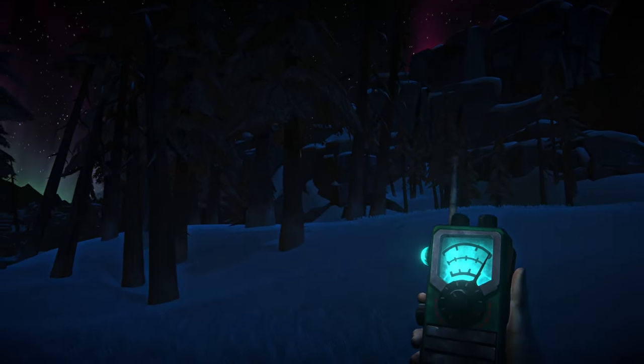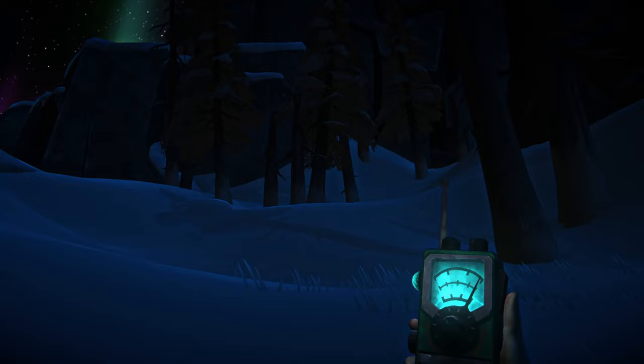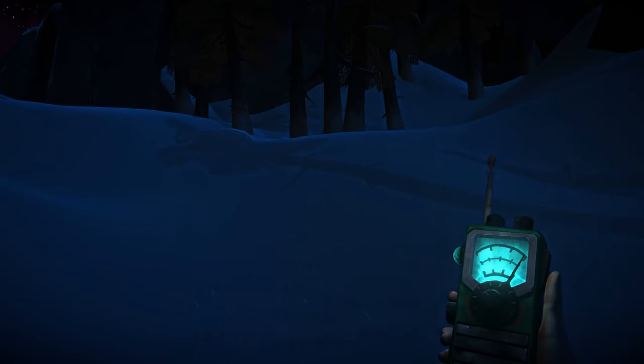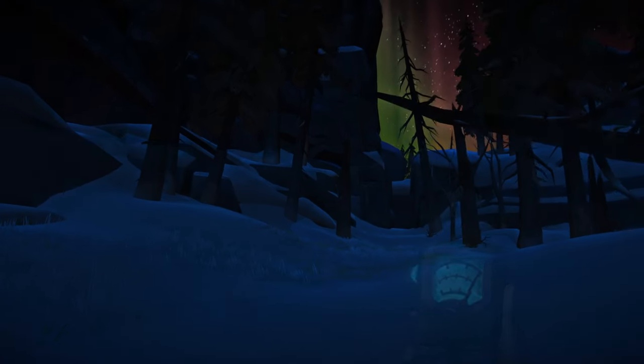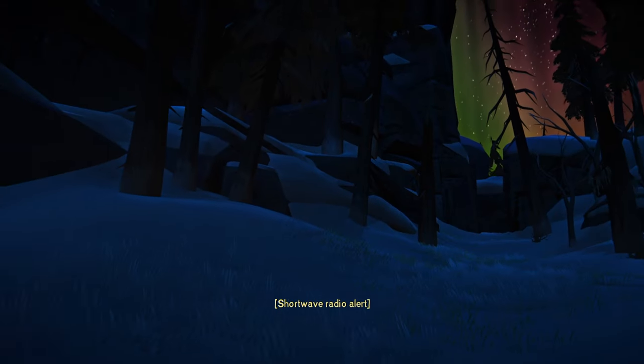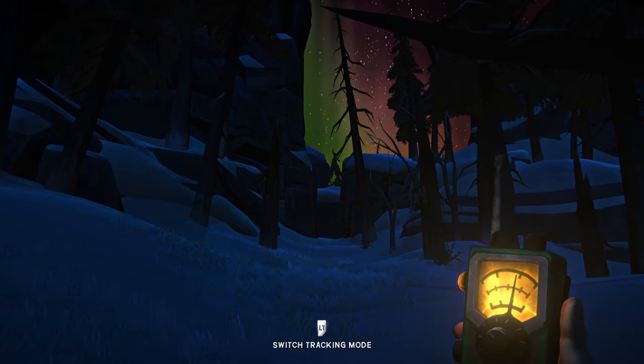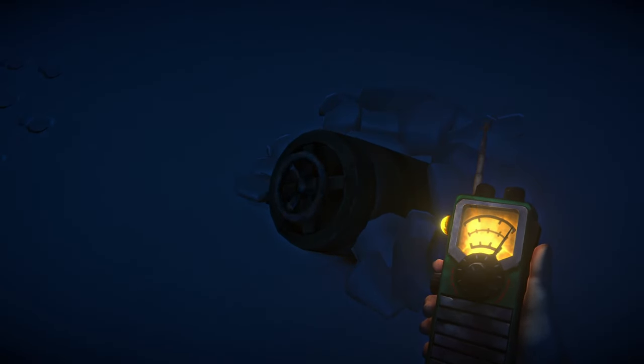The light on the side will help guide you by blinking faster the closer you get to the signal. There are also audio effects that increase in frequency as you get close to the signal origin. If your handheld shortwave happens to be in your inventory during an aurora, you'll hear an indication or see a caption when you come into range of a signal to investigate. So if you're paying attention, you'll know when it's time to equip the handheld shortwave.